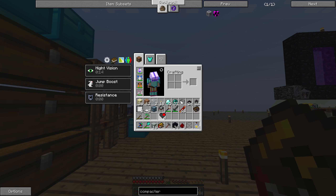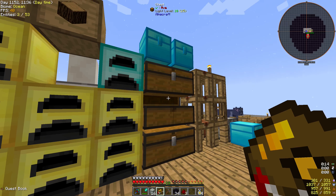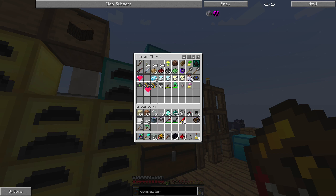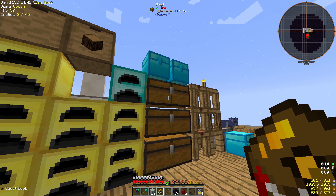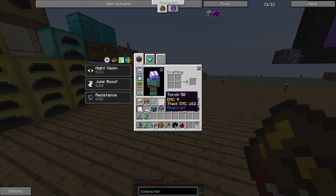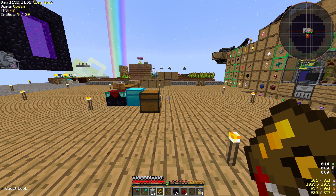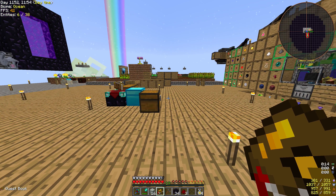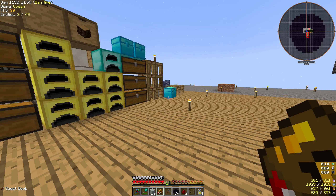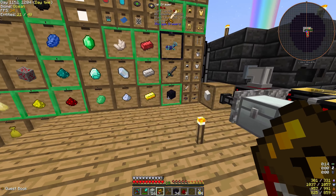We have two extra lives now. Do we each want to take one? Well, lives are disabled. That's a thing. We don't have to do that then. How do we enable it? Is it just with the copper mode? No, I think we have to do HQM enable or something like that.